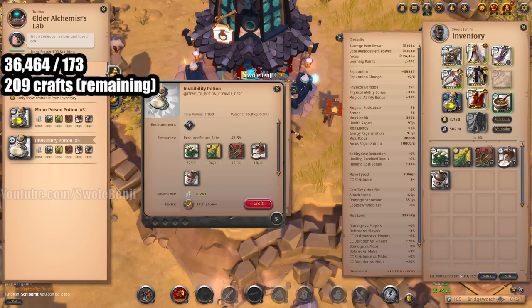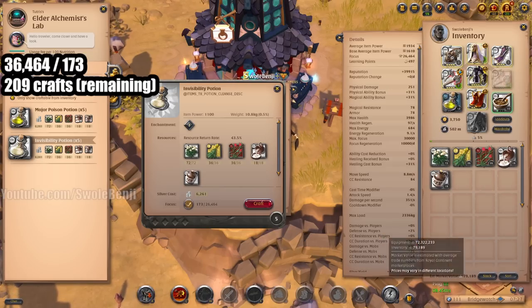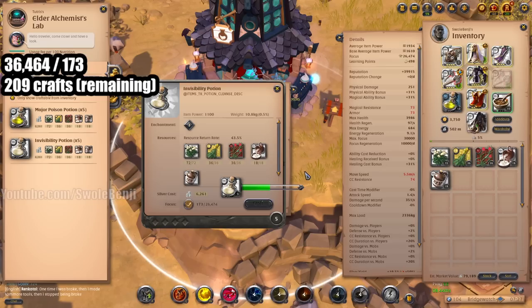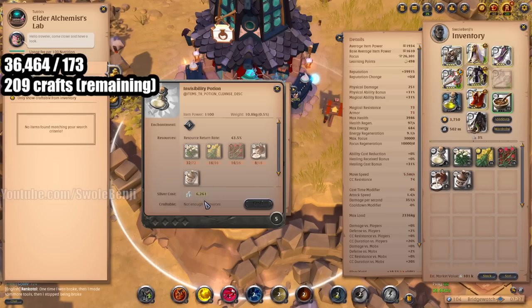Let's go ahead and hit the craft button. First off, let's look at our estimated market value — that's about 80,000. It's going to cost 6,200 to craft, so we're looking at trying to beat the numbers by 87,000. We got some materials back because we're focus crafting — 101,000. So that's about 14,000 profit, and we're going to multiply that by 209. We're expected to make 3 million.